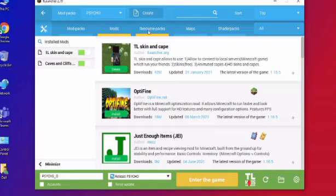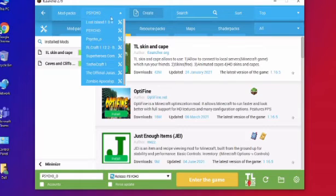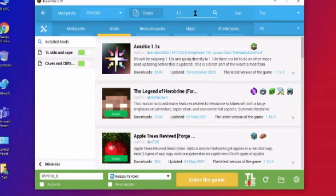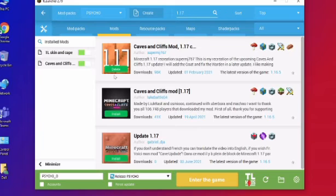Here we are on my TLauncher screen. The only thing you need to do is go to TL Mods, then create a separate modpack for yourself and name it whatever you want. Then type 1.17 here and you get update 1.17 in mod form — you can play it without any error on your 1.16.5 Minecraft with TLauncher version 2.79.